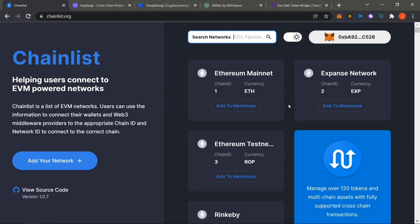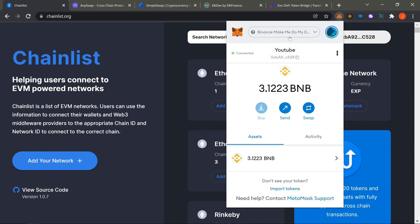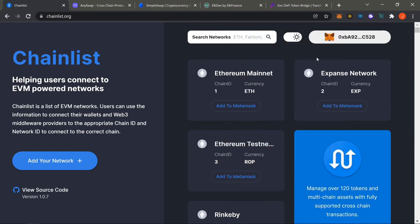Now you want to bridge to Ethereum — you must be rich! Jokes aside, first things first: you need the Binance Smart Chain in your wallet. Ethereum should already be there by default, so you don't have to worry about that. All you need is the Binance one. Get funds on your Binance side first. If you don't have any Binance funds, check out that timestamp.